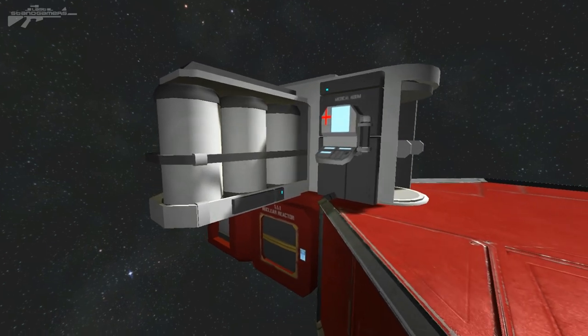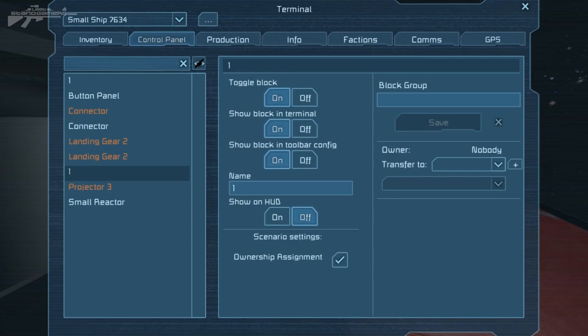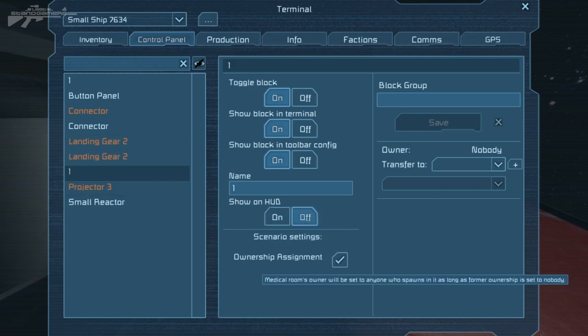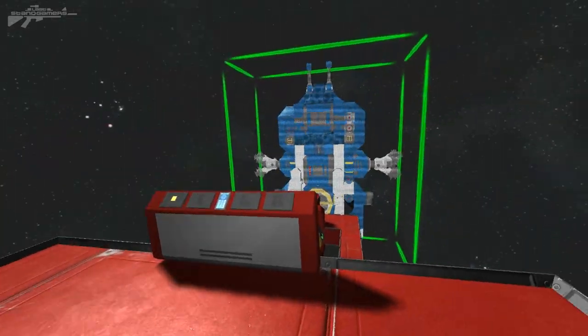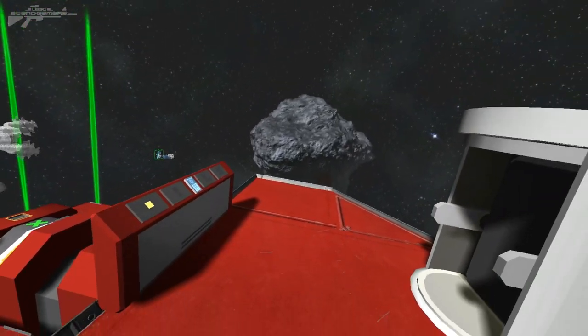Now let's look at the medbay, which has a new scenario feature. If you press K you'll see 'Ownership Assignment.' This assigns the medbay to the first player who loads into the scenario. That player can then reassign it to faction members or keep it private so no one else spawns at that point — all configurable from the menu.